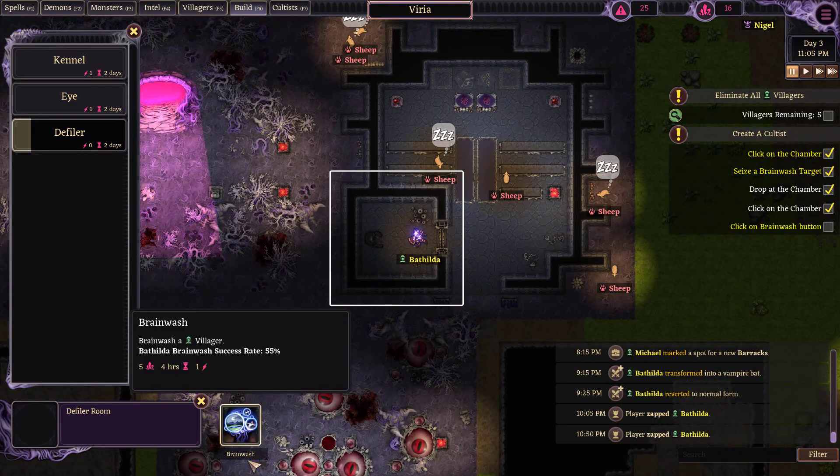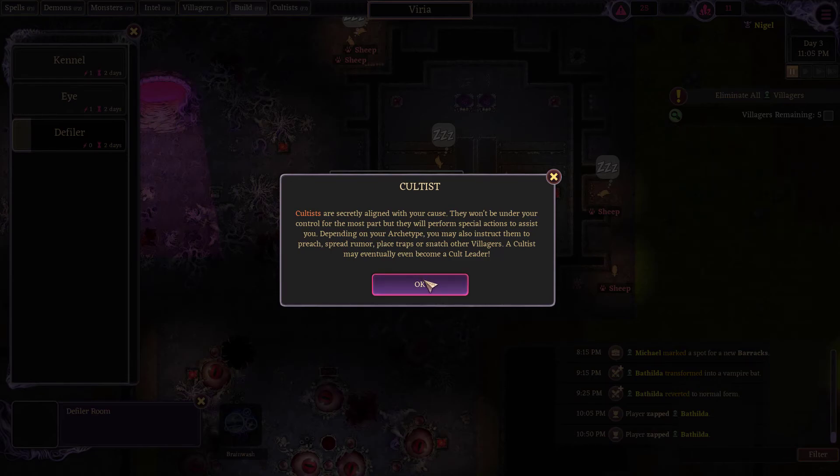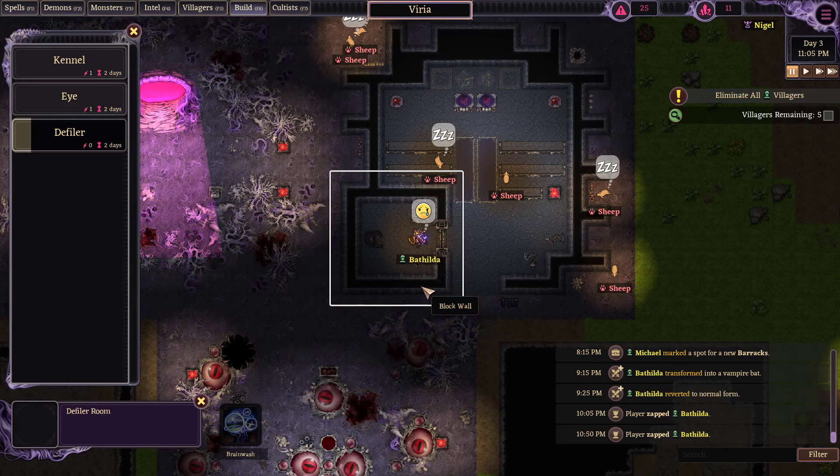Click on the chamber, click the brainwash button. Cultists are secretly aligned with your cause. They won't be under your control for the most part, but they will perform special actions to assist you. Depending on your archetype, you may also instruct them to preach, spread rumor, place traps, or snatch other villagers. A cultist may even become a cult leader.